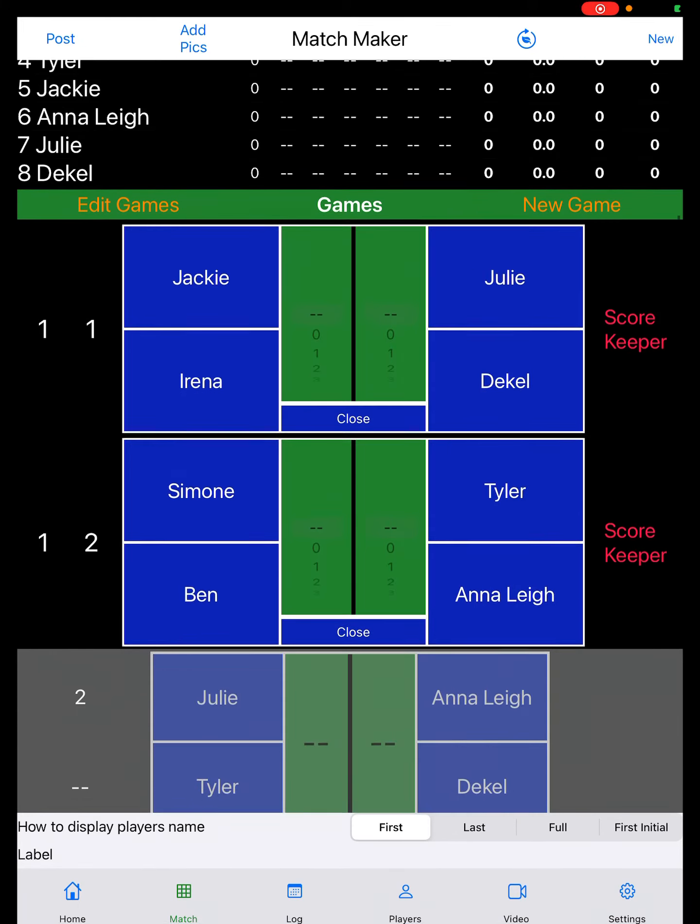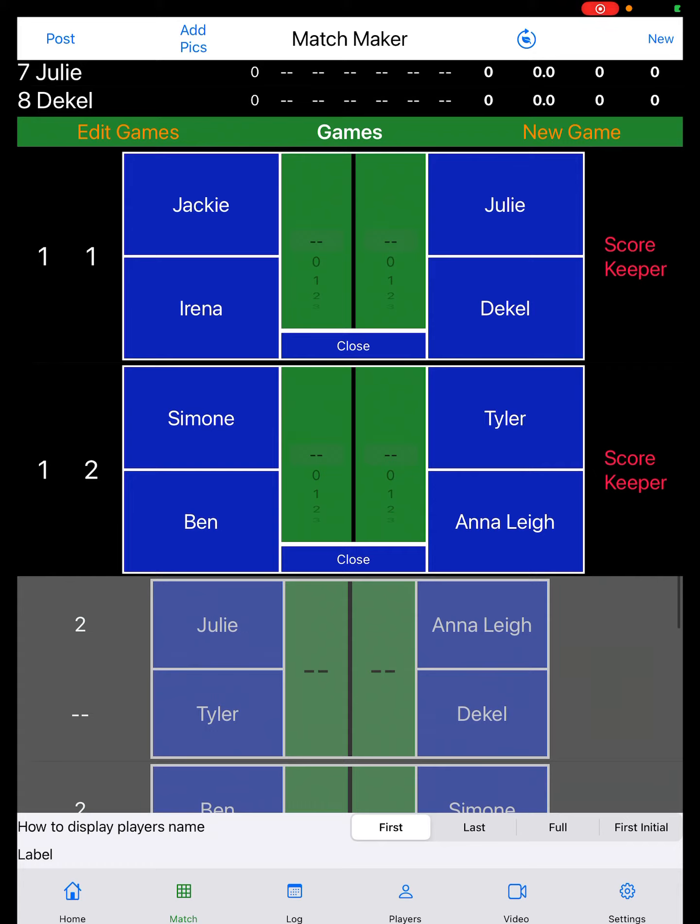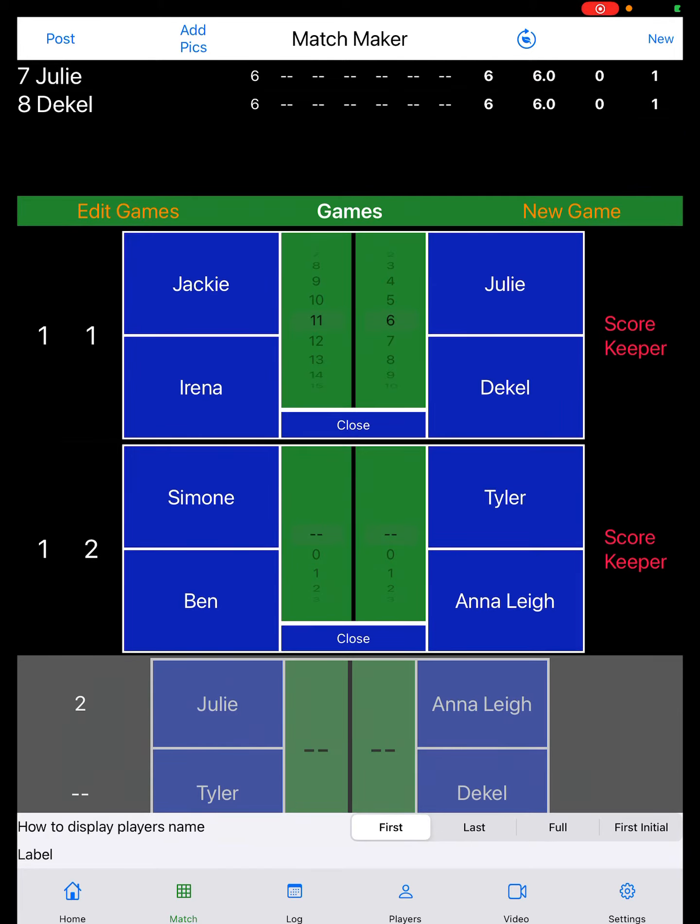Here are the players, and below are the actual rounds and which players play on which court. The organizer can take this and tell people where to play. When the matches are over, we can very simply enter the score. For example, Jackie and Irina beat Julie and Dekel in round one, and the score was 11-6. I simply enter the six and the eleven is filled in automatically.